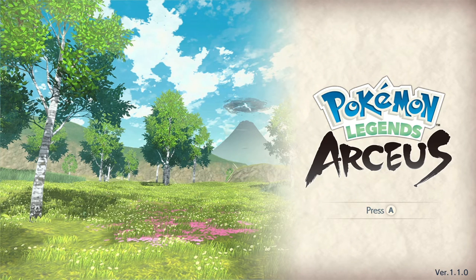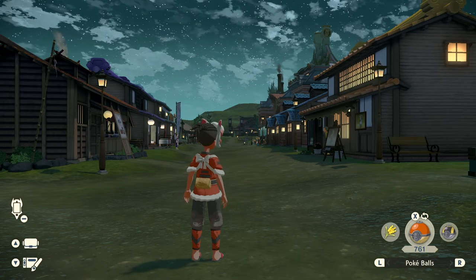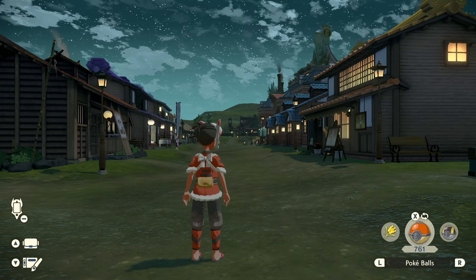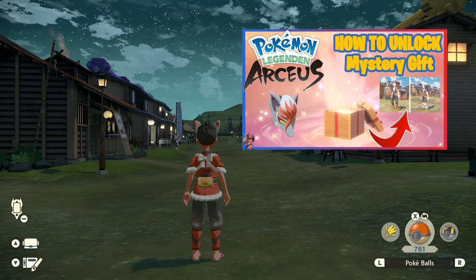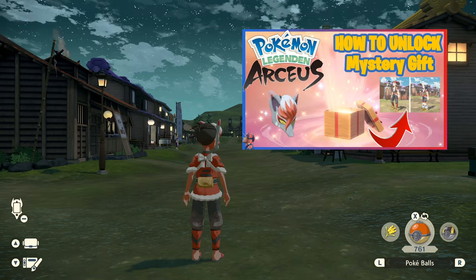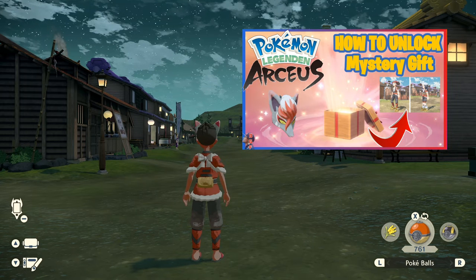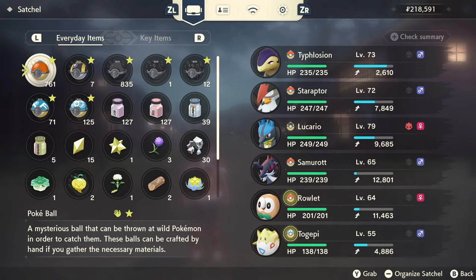First things first, you do want to be on version 1.1.0 — this will not work on anything below that version, so you would have to update your game. Also, because this is a mystery gift you will need the mystery gift function. I did a video on how to get mystery gift already — I'm going to have that pop up as a card right here so you can jump into that video and come back. That video is also linked in the description and the pinned comment.